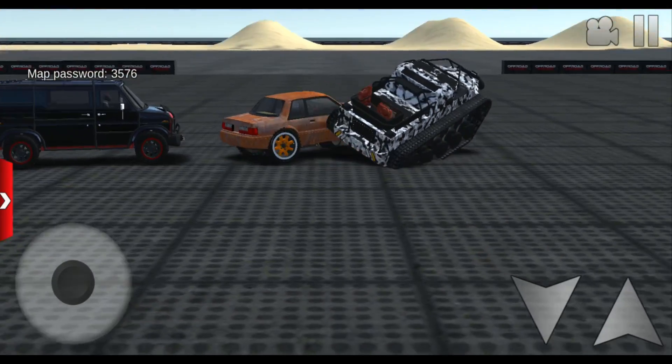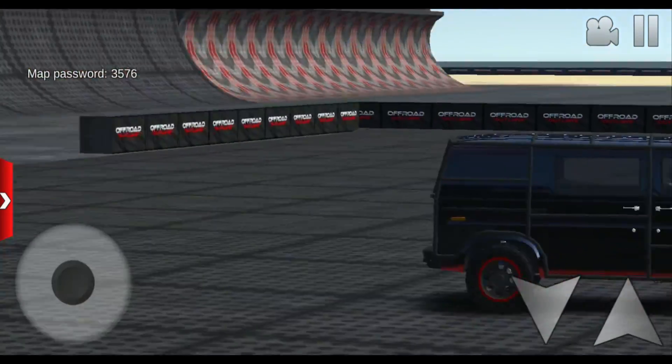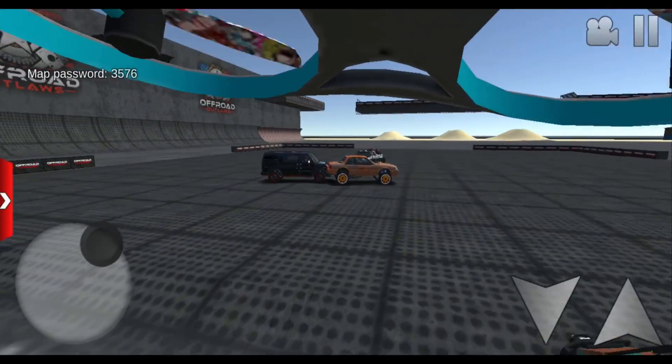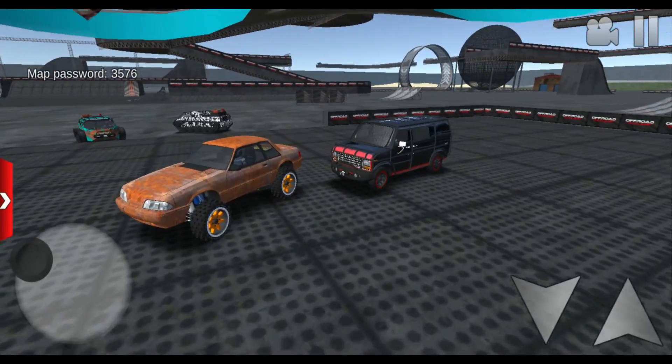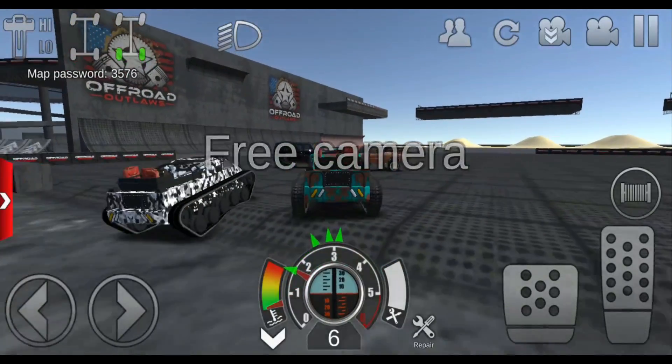There he goes — I kind of like that one better. I like the white and black camouflage over the lime green. Let's fly over here and see what they're about. Okay, now it's my turn.